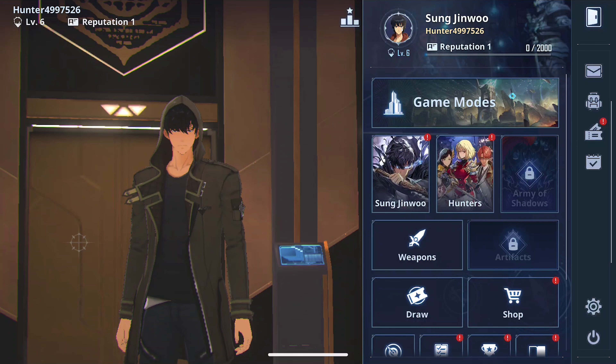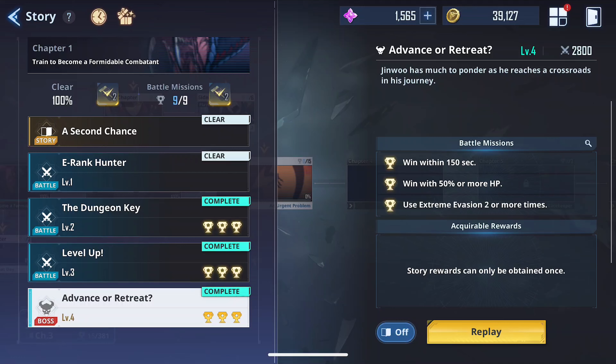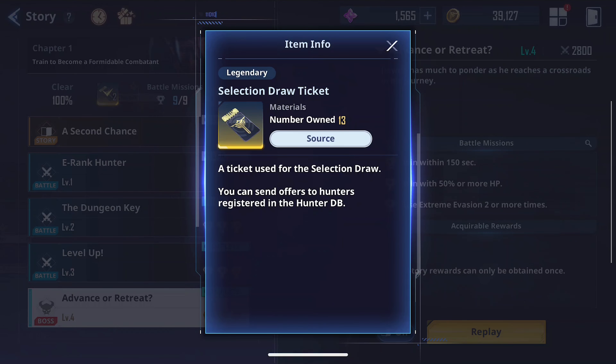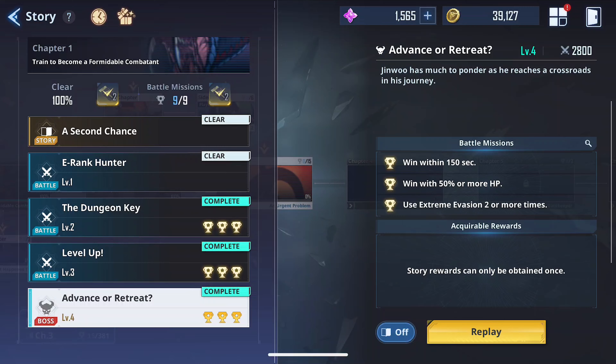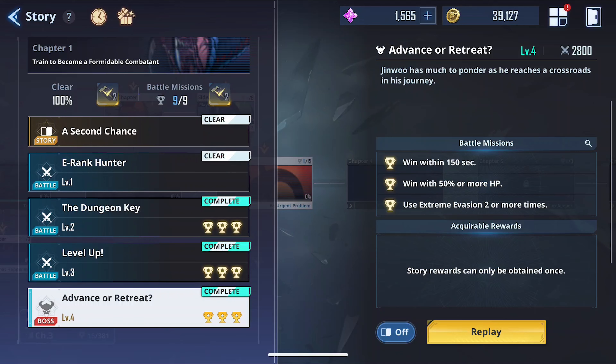As a quick disclaimer: when you go to game modes, in the story mode you do get rewards for 100% clear and clearing the battle missions. I believe when you reset your account, it automatically fills up the battle missions all the way up to 9/9, meaning you automatically get those rewards. So don't worry too much about completing battle missions on your first run — this should save you time.